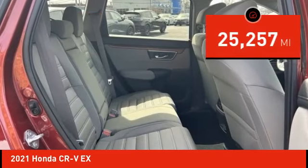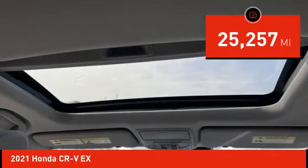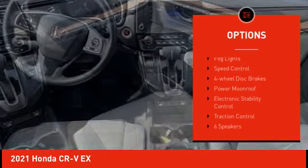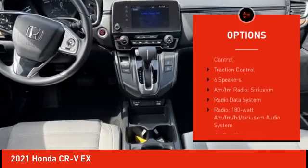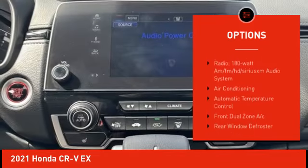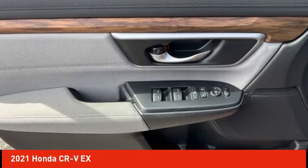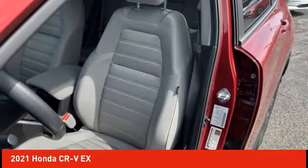This vehicle has less than 30,000 miles. Here are some of this vehicle's great options: alloy wheels, rear spoiler, brake assist, remote keyless entry, fog lights, speed control, four-wheel disc brakes, power moonroof, electronic stability control, and traction control.